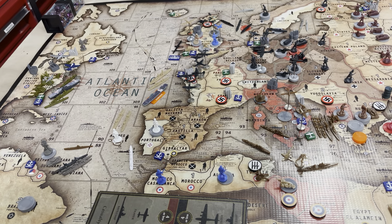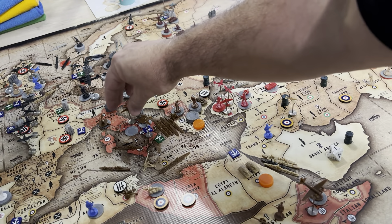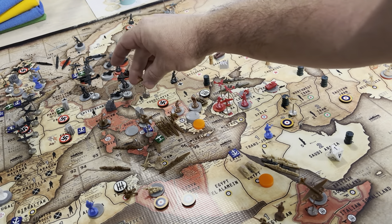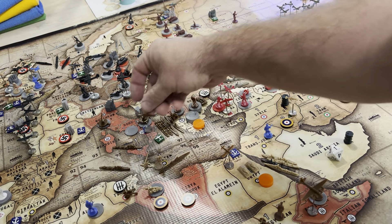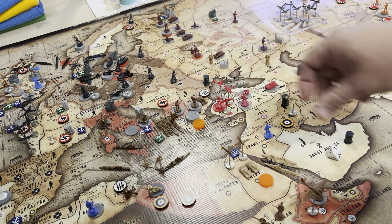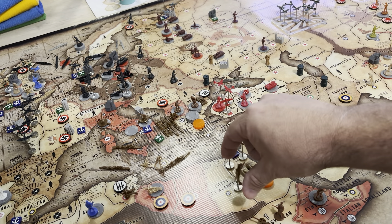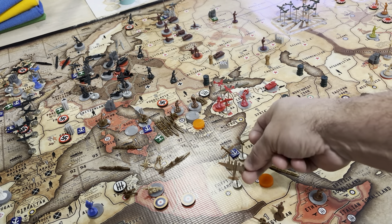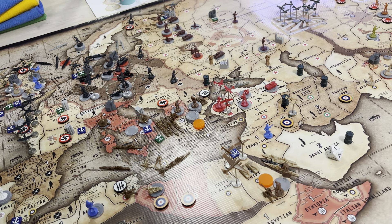It has two attacks. I'm attacking Egypt and Greece. Battleship and two transports go back to C-Zone 97.